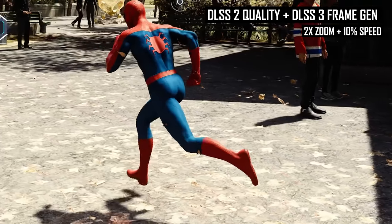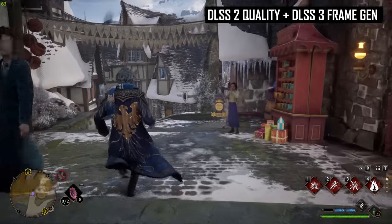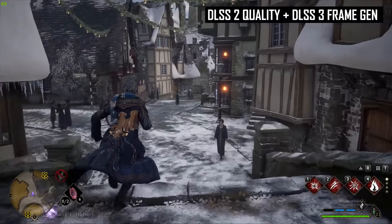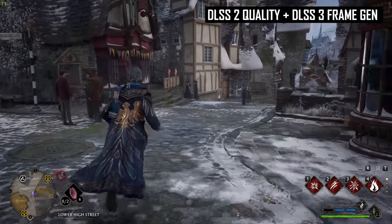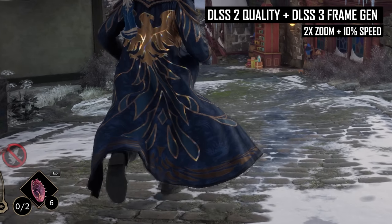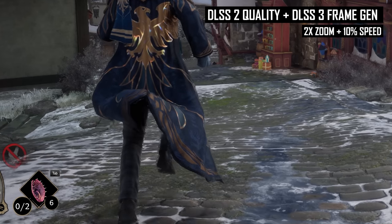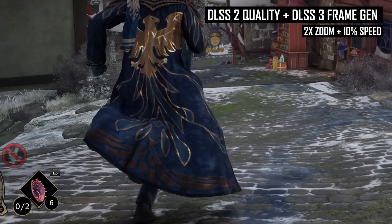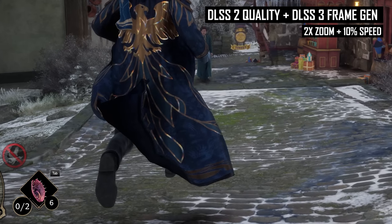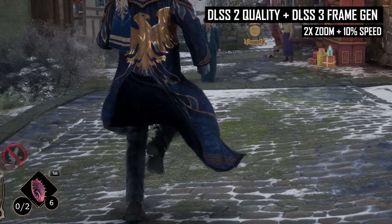DLSS 3 just can't handle that sort of fast motion very well. With that said, Spider-Man and Hogwarts can be quite CPU-demanding in some areas, so frame generation is one of the only ways to improve smoothness in those scenarios — especially when roaming around the Hogsmeade area in Hogwarts Legacy. Yes, you will see artifacts at times, but when a high-end system with a flagship CPU and high-end GPU is only capable of around 60–80 FPS natively even on reduced quality settings, I'd prefer to use frame generation than not, whereas in other titles it may be preferable to reduce quality settings or opt for a lower DLSS 2 setting.